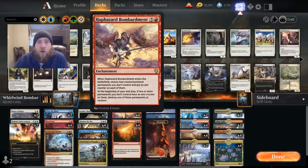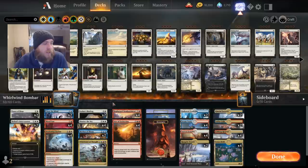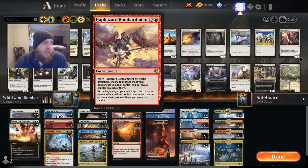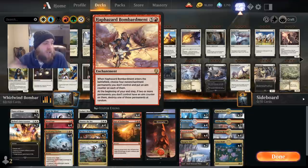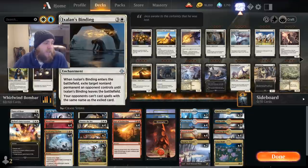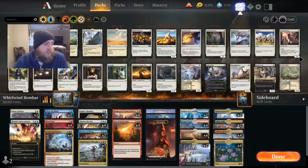Ideally we want to copy Haphazard Bombardment, though there's a world where we copy Whirlwind of Thought. Our main target is Haphazard Bombardment so we can keep putting counters on things. With more than one Haphazard Bombardment we can hit multiple permanents with counters each turn. We can also copy Ixalan's Binding if needed.